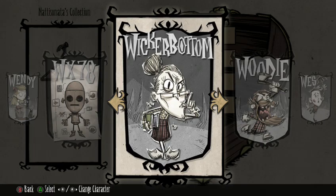Wickerbottom is a librarian and a grouch — she's pickier about food and cannot eat spoiled food. However, she doesn't need to sleep. Your characters can sleep if you craft a bedroll, but Wickerbottom cannot sleep — that's her main downfall.